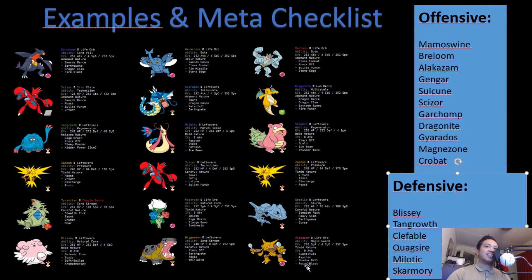For Suicune: you can run Energy Ball on Alakazam since you already have Fighting-type coverage with Machamp. Zapdos has super effective Discharge and can also use Toxic if Suicune doesn't have Rest.